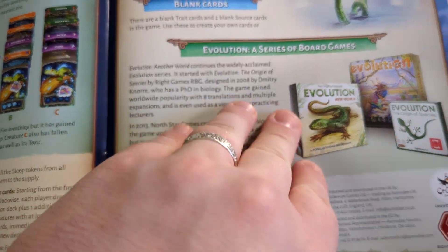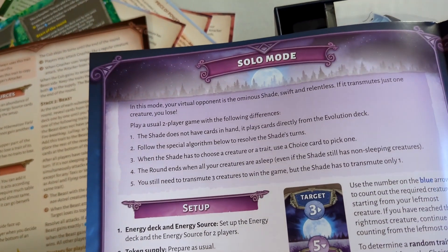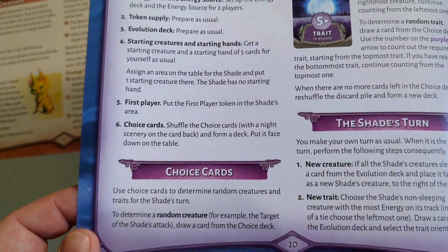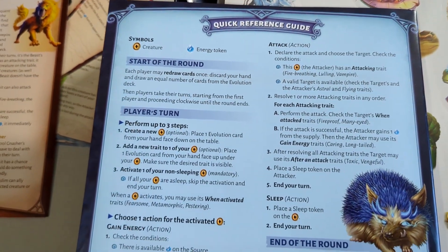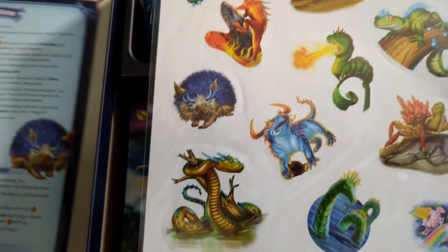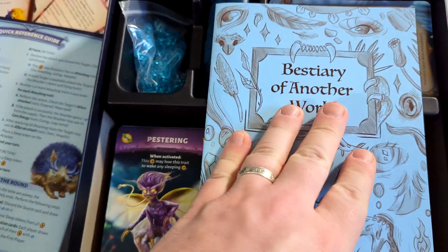There's a section on Evolution as a series of board games, a quick reference guide on the back, and here is a sheet of stickers. Let's go over that bestiary.